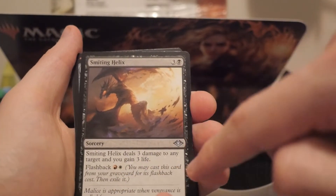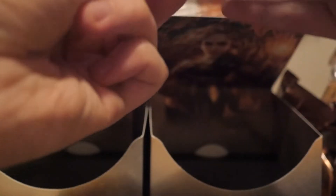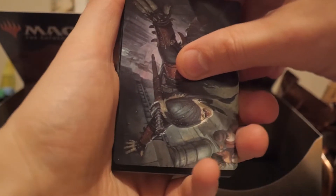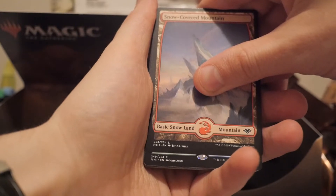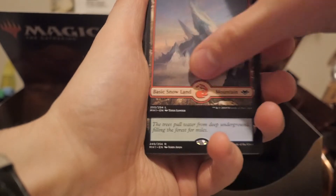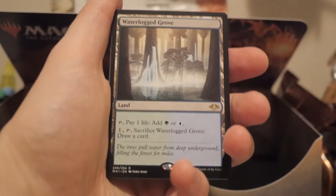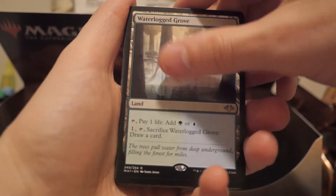This is interesting - they basically reprinted Lightning Helix except it's a sorcery instead of an instant because the flashback cost is red and white, and it deals three damage to any target and you gain three life. Alright - last pack, the moment of truth. Will it be Urza? Urza could literally turn this whole thing around. Foil spider token, ninja dude art, snow-covered mountain. It's got green - oh no, it's blue! It's the green-blue land! Yes - finally, something for a deck I actually have: the infect deck. That was a decent opening - saved a little bit at the end because it was the card I wanted.